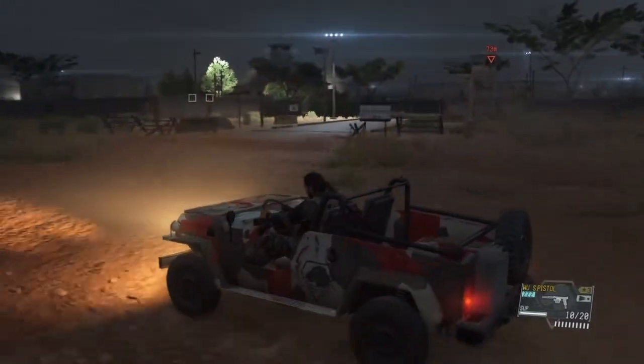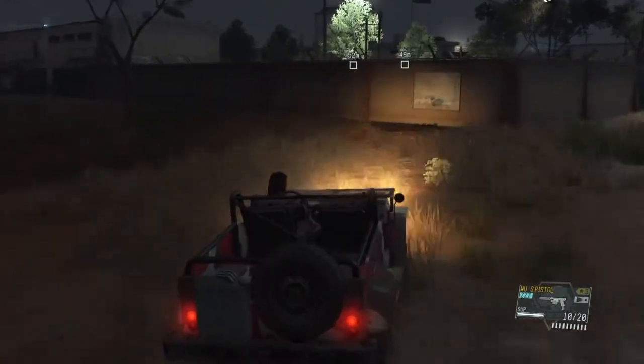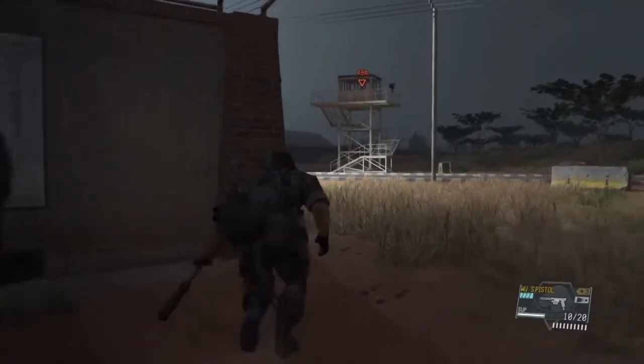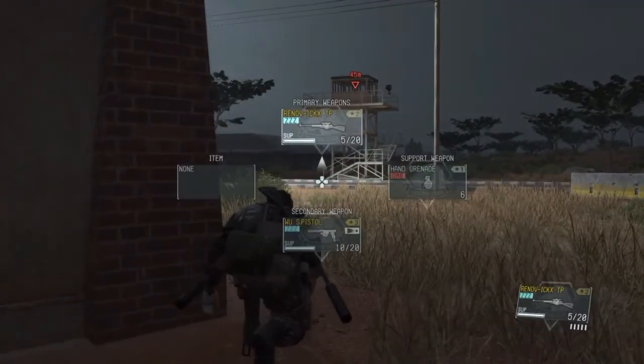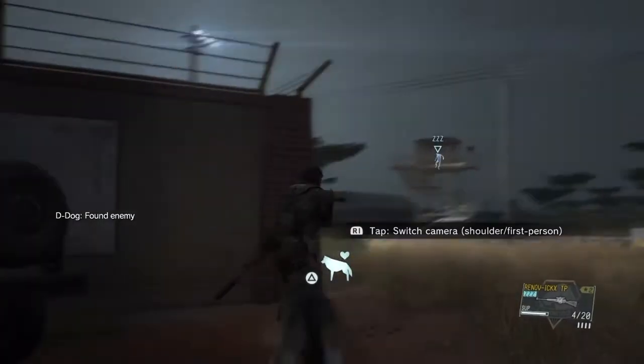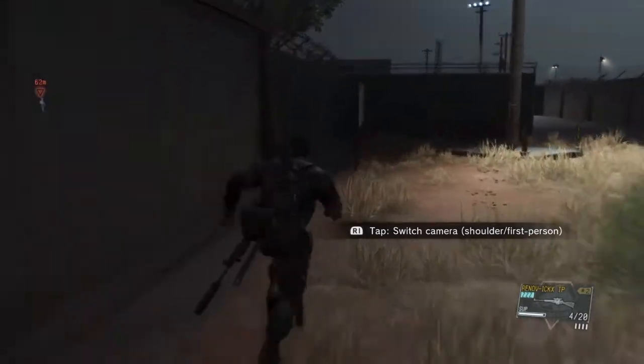Spotting this guy here — there's normally a guy in that guard station, that sniper tower. Note where he's facing and take him out if possible. If not, he will spot you and you'll have to reload the checkpoint pretty early on. I'm gonna tranquilize him — he'll be out long enough for me to get in and won't notify anybody once he gets up.